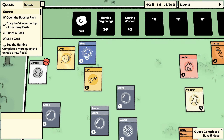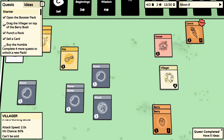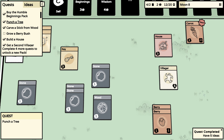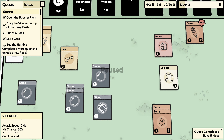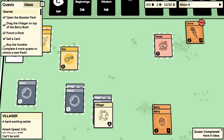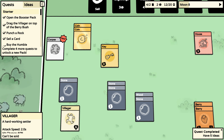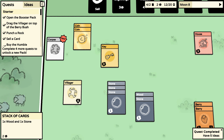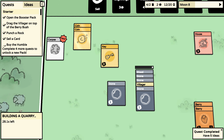I wish I could choose what they eat instead of them automatically eating — I'd want them to eat the carrot first. How do I get soil? Can a villager produce soil somehow? What happens if I just stack stone, wood, villager? Stone on stone — three stone is creating a brick! I don't want a brick.